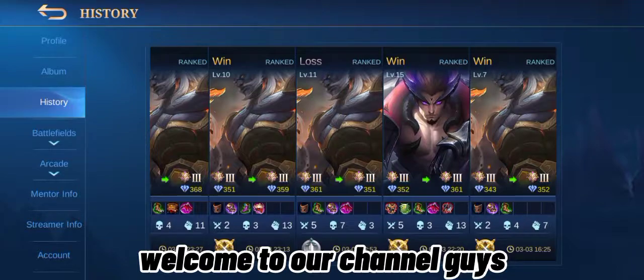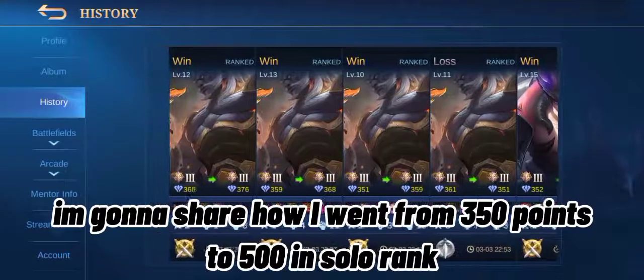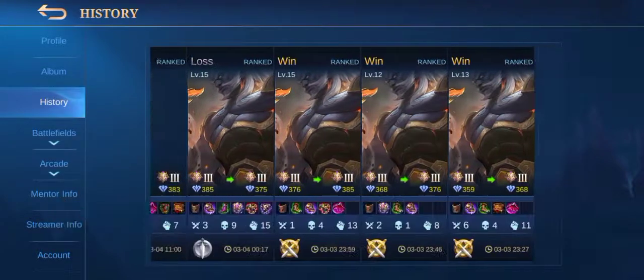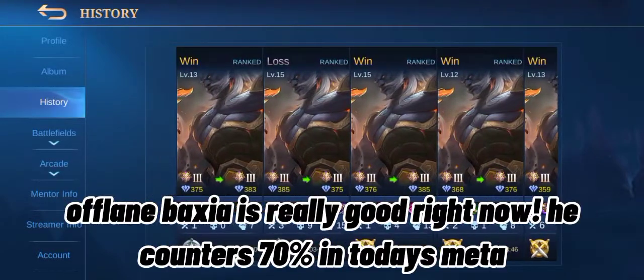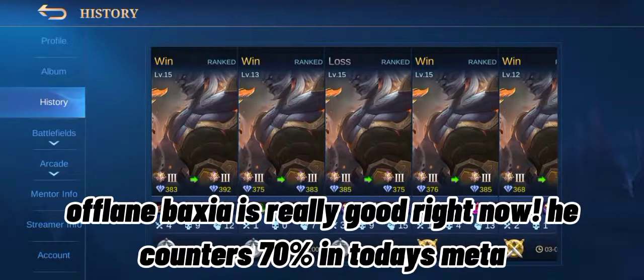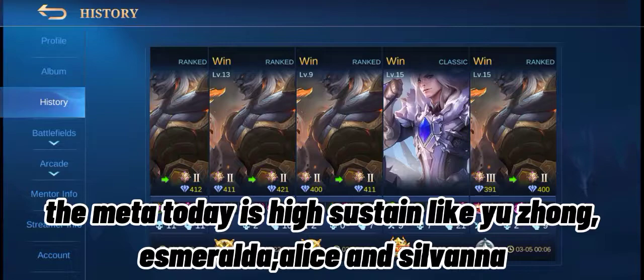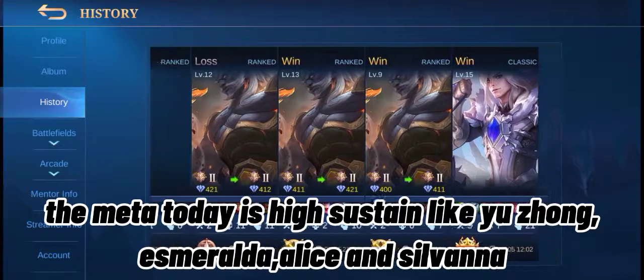Welcome to our channel. I'm gonna share how I went from 350 points to 500 in solo rank. Offlane Baxia is really good right now. The pet counter rate is 70% in today's meta, which is high sustain heroes like Yuzhong, Esmeralda, Alice, and Silvana.